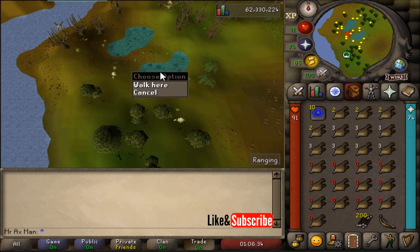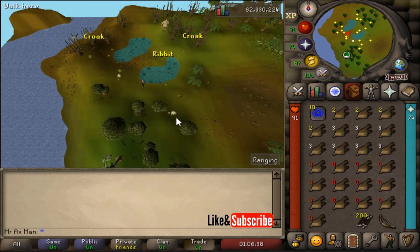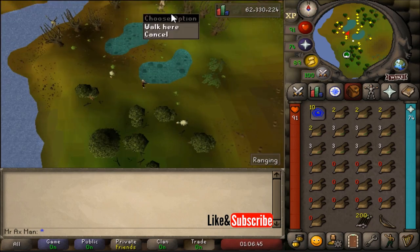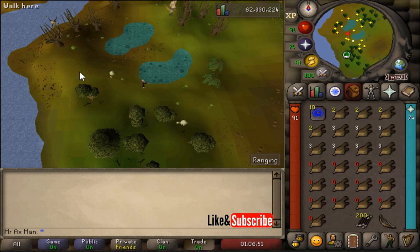The chompies generally spawn by these two swamps, sometimes over by where this chompy is, some down south, some over by the coast, and occasionally some over by Gruh in the north. You do not need to pluck the chompy for it to count — you only need to kill them for it to be considered a kill.